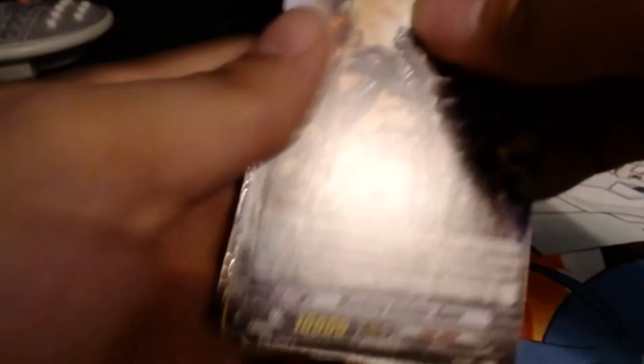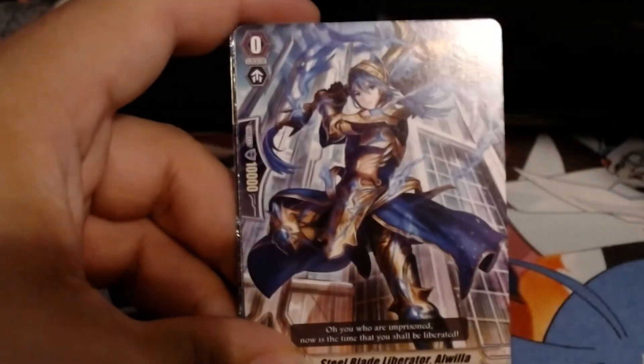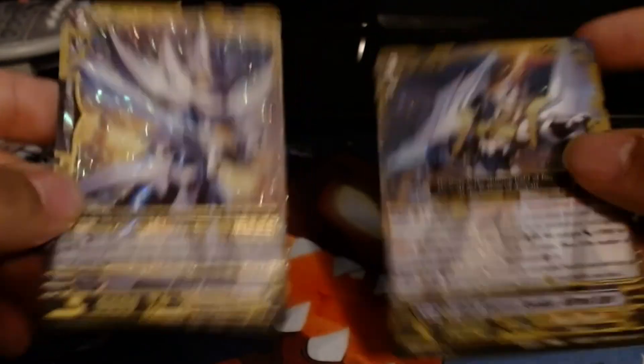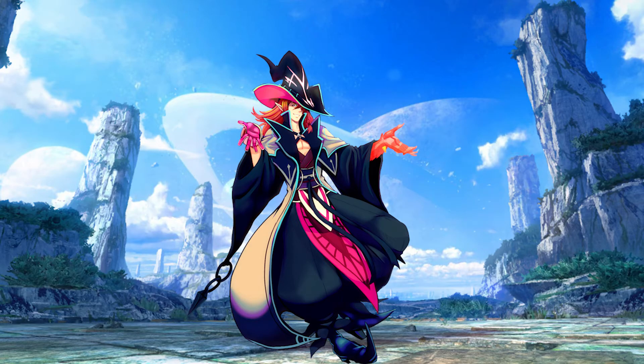I'll just show you a quick clip of the pull I got — more deleters, more Dudley support, a crit trigger for Liberators. Yeah, the audio was just not going to come out great no matter how much editing I tried. Hopefully I'll get another box in the future and pull the Thing Saver Legion rare, but without further ado, let's get into it.